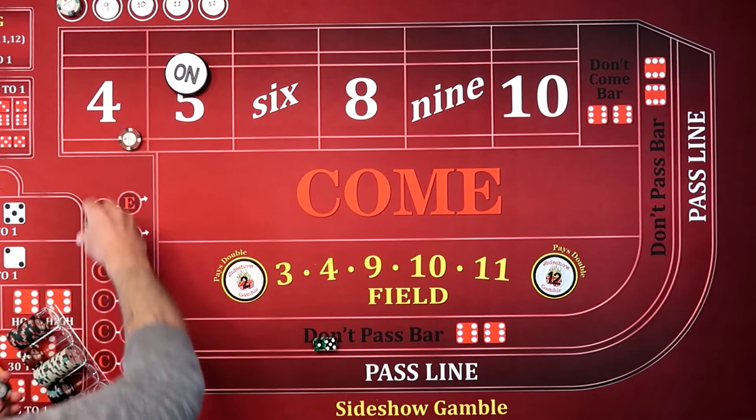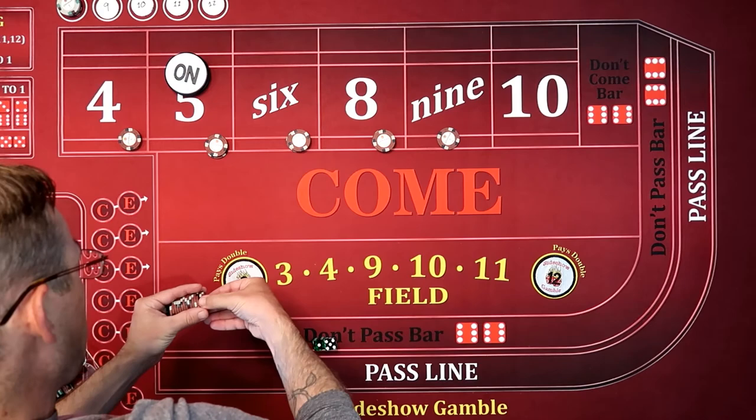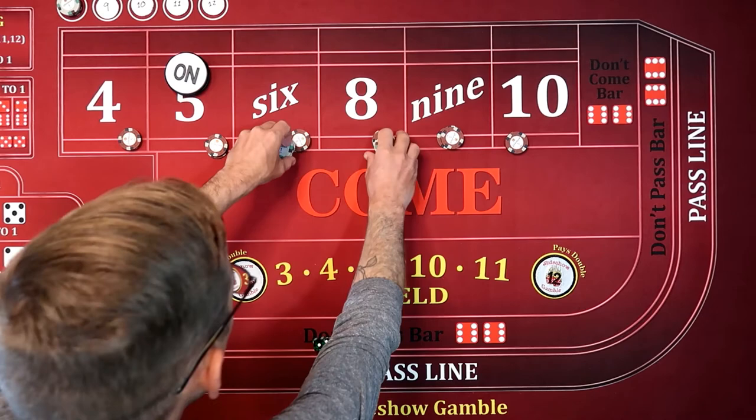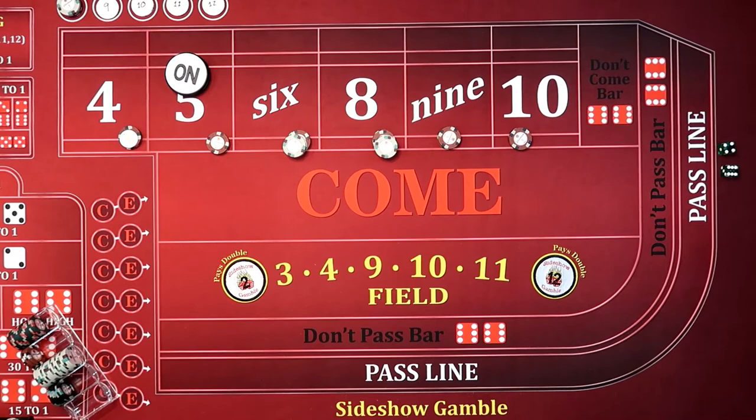Put three units there and about there. We're going to be able to take $96 across — not inside, I should have said across. 96 across. We're going off.